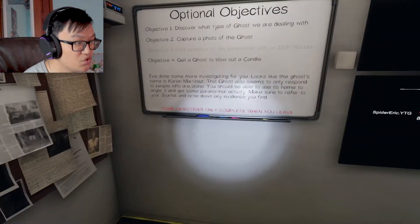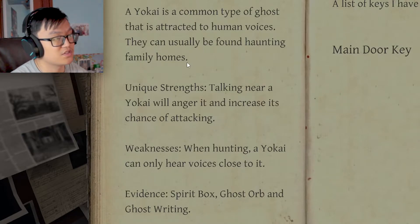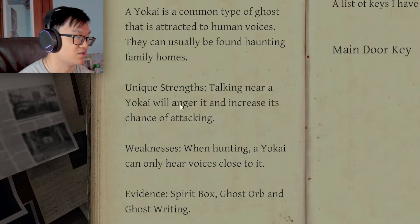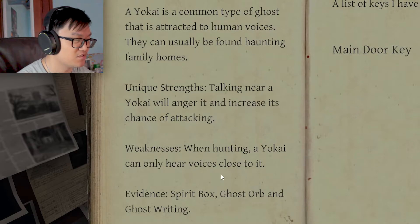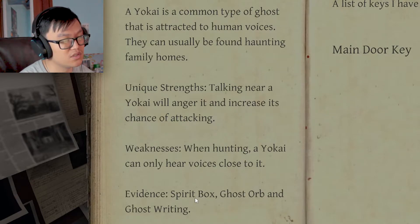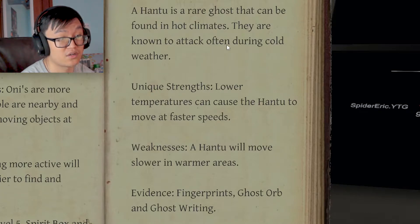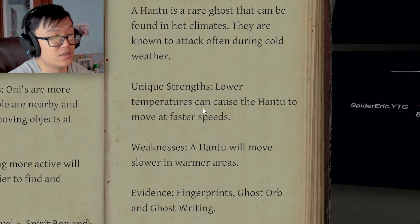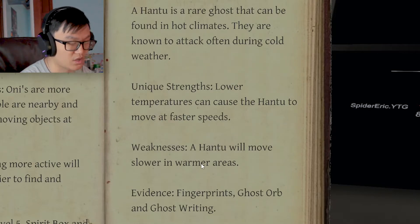Where are the Hantus and Yokais of the world? Yokai is commonly attracted to human voices. We found haunting family homes. Talking near a Yokai will increase the chance of it attacking. That doesn't bode well for me. We can go hunting and only your voice is closest to it. Through a spirit box, ghost orbing, ghost writing. Hantu — it's known to attack during cold weather. Lower temperatures can cause a Hantu to move at faster speeds. Hantu moves slower in warmer areas. Oh, that's new.